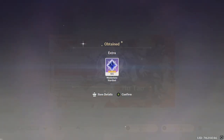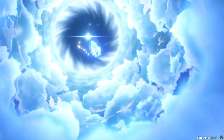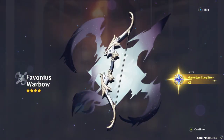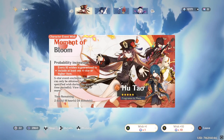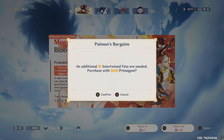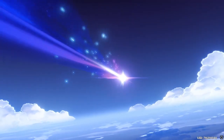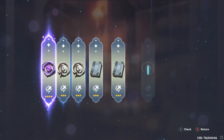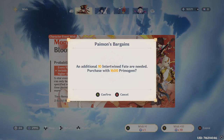Where's Hu Tao? Right, 60 pulls now. Where's Hu Tao? All right, not bad. 70 pulls now. Oh no, this is frustrating now. 80 pulls.